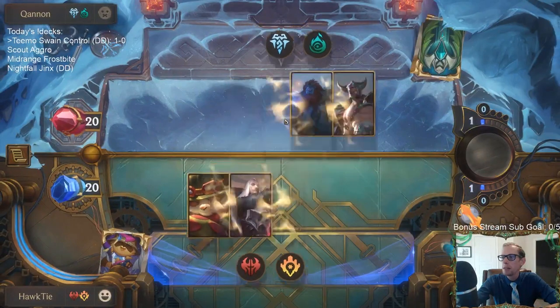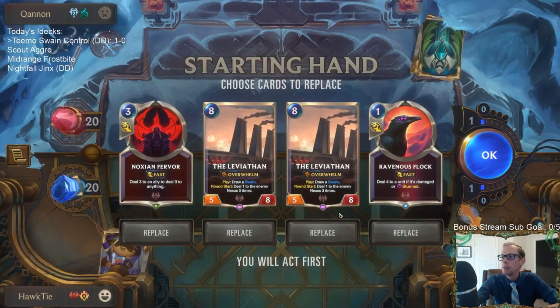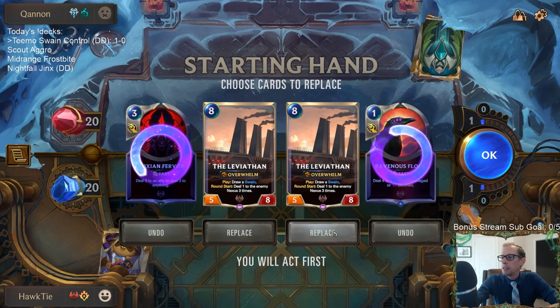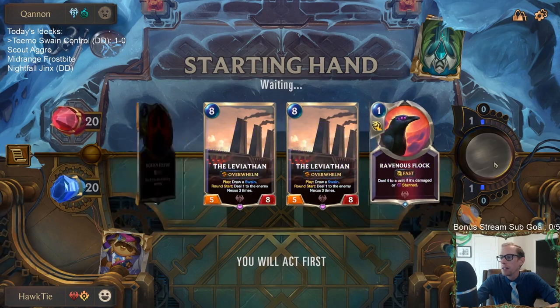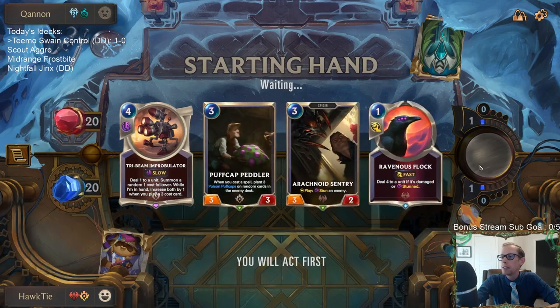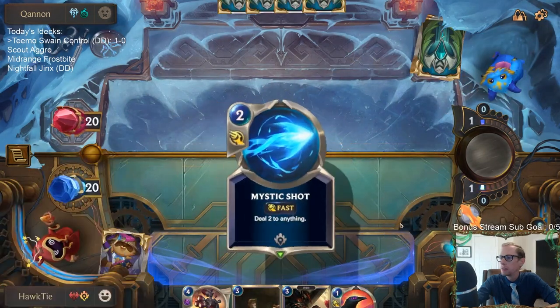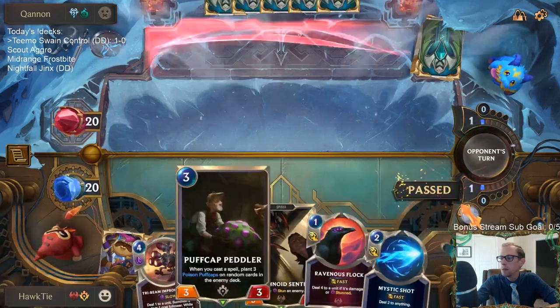Same kind of matchup — similar at least. This time I kept Leviathan last time; now I'm going to mulligan. I think Puff Cap Peddler and Teemo are the two most important cards. Having the attack token on turn one, I really want Teemo. We'll see what we get in the opener — no Teemo, unfortunately.